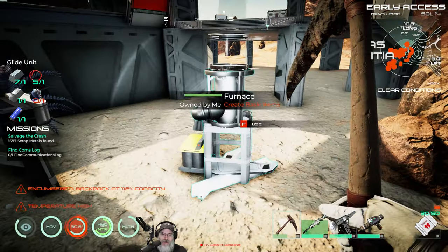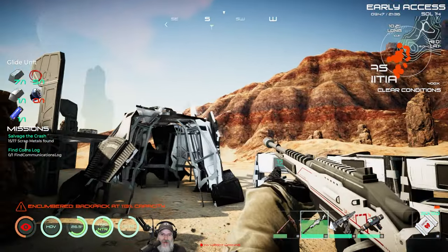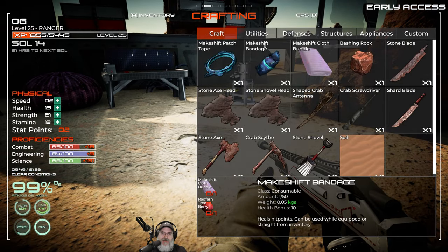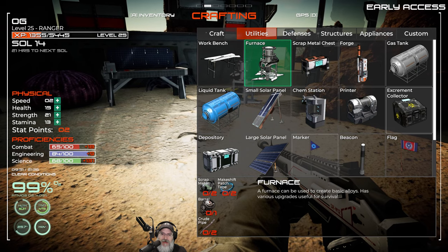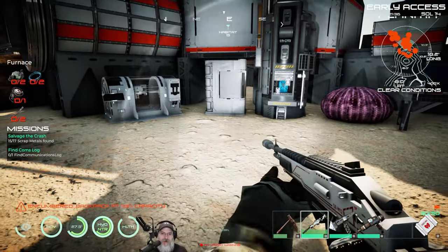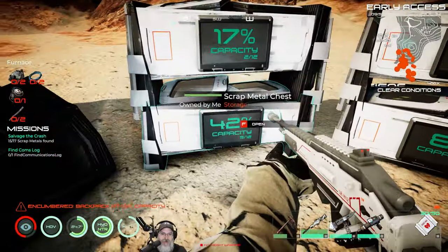The other way we're going to get more methane is I'm actually going to build some more furnaces. Let's do both of those things. Let's do some furnaces first while I'm still loaded up. We're going to go into F2, utilities — we need scrap metal, makeshift patch tape, barrel, and crude pipe. Actually, I changed my mind — I'm going to do this off camera because then I have to go do all the upgrades too. I'm just going to build a total of three, maybe even four furnaces to get some methane production going. So we are going to go get some methane. Let's offload our stuff and load a bunch of jars into the rover.